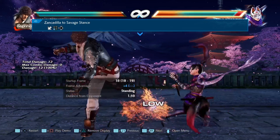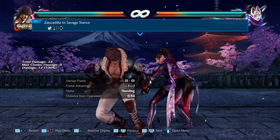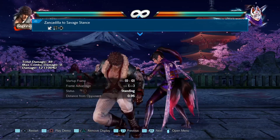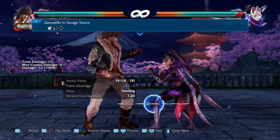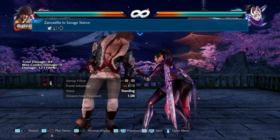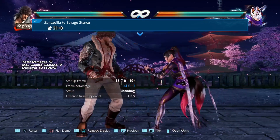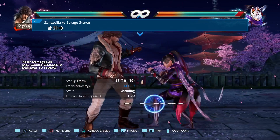The last character is Miguel, and his fix is a bit more significant. The move is down-back 3 forward — the low kick that transitions into Savage Stance. They fixed an issue where, after being blocked, Miguel was unable to block an opponent's 13-frame move. So if you threw this out and the opponent blocked it and then threw out a 13-frame move, Miguel couldn't block it. That's been fixed.